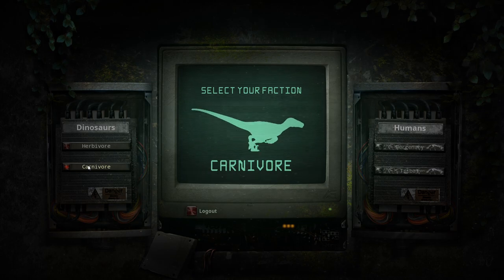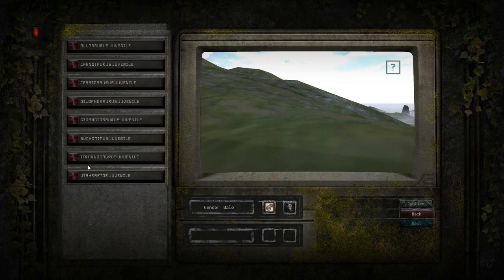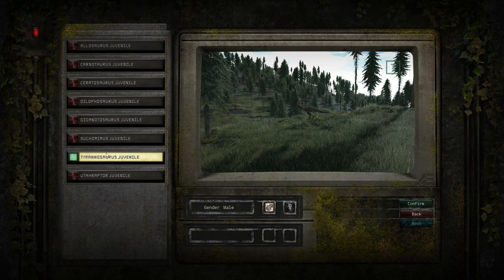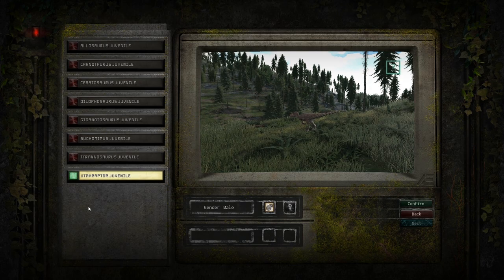In the last episode I said we were going to be growing a Utahraptor, and that was what I wanted to do. But the game decided not to register my click on the Utahraptor, so I actually got in as a Tyrannosaurus Rex. I don't want that, so we're starting over as a Utahraptor. Here we go.